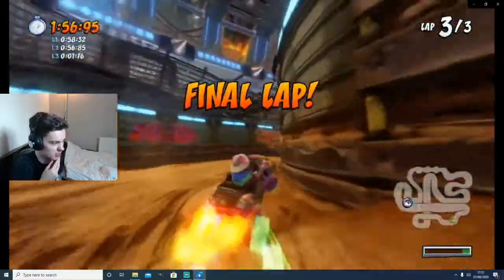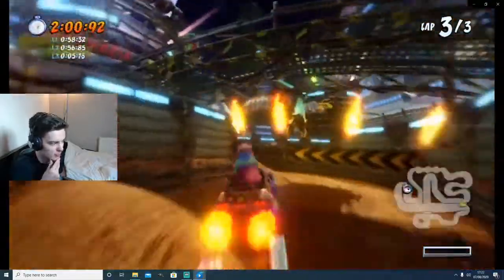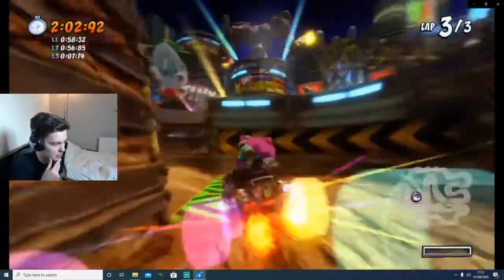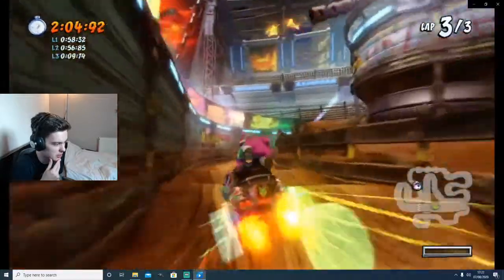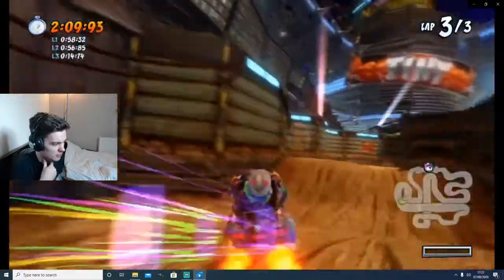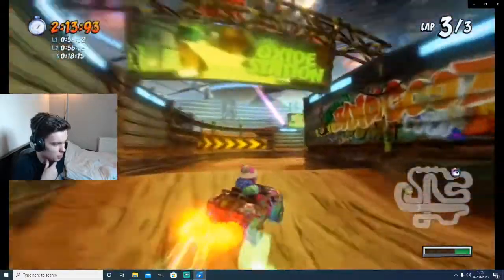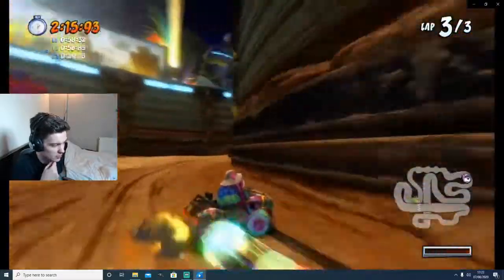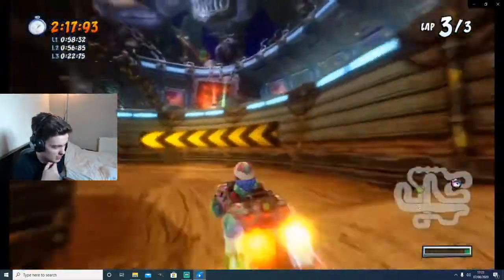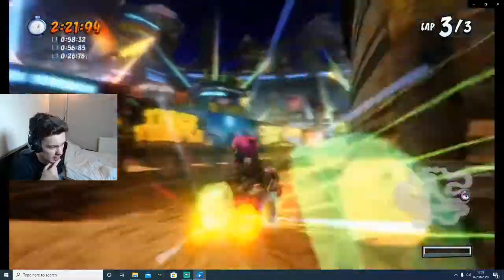This is the final lap — I'm pretty sure it's way faster than lap two. I took that corner a little bit wide, but we keep moving. Triple boost around here, drift, get the reserve boosts again — much better than the last lap's reserve boosts. We do one boost to the left, three to the right, and then we U-turn. Closer in, a decent U-turn there.